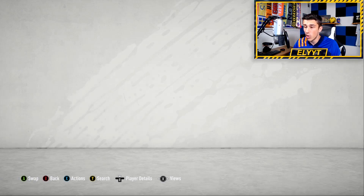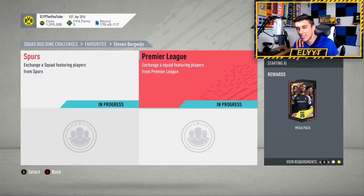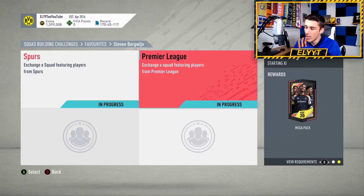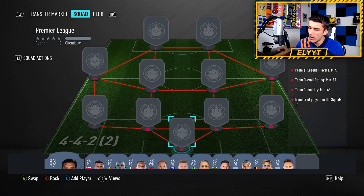The next squad is going to be more expensive — 240,000 coins. It's an 87-rated team and you need one Premier League player. The good side is a decent pack in return: 35k packs, not the worst; Prime Mix Players pack, kind of crappy; but you are spending 240,000 coins on this 87-rated squad SBC.